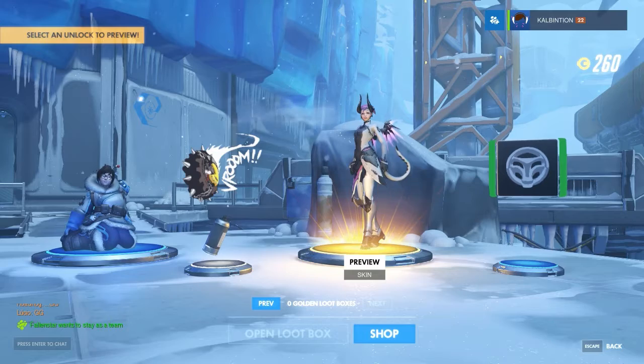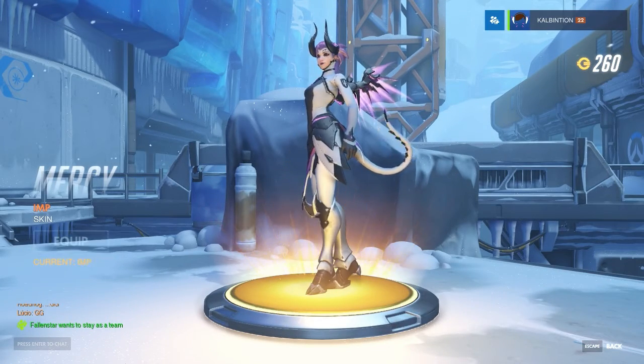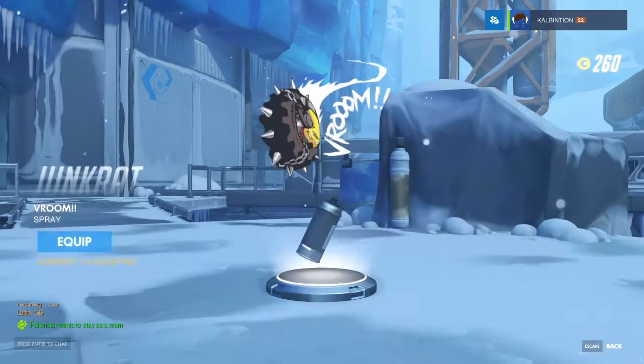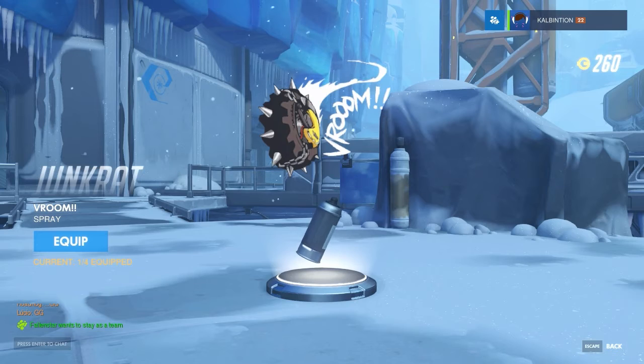What's this? I would like to preview this. It's a skin — an Imp skin for Mercy. You know what? Done, I'll take it. Player icon and a spray for Junkrat, I would imagine, just based on what it looks like.